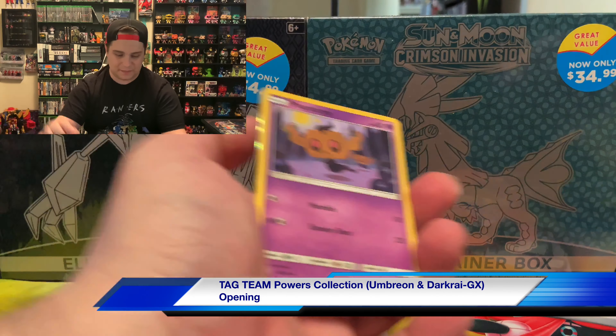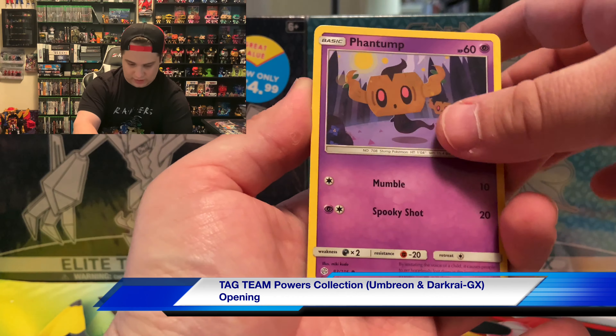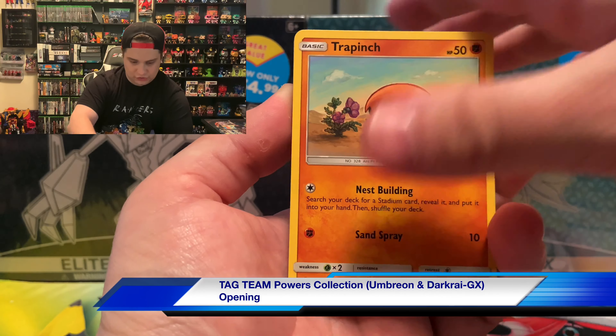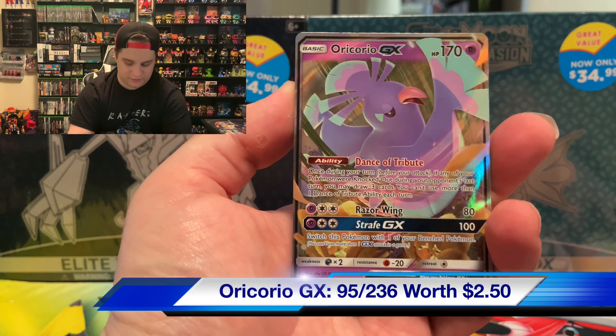I can definitely see something shiny in the back so we're just gonna take this one as it is normally. We got Magnemite, Lillipup, Trapinch, Sneasel, Lillie's Poké Doll, and Oricorio GX!